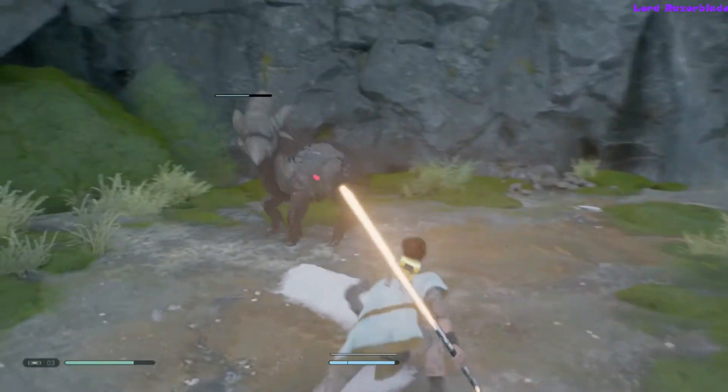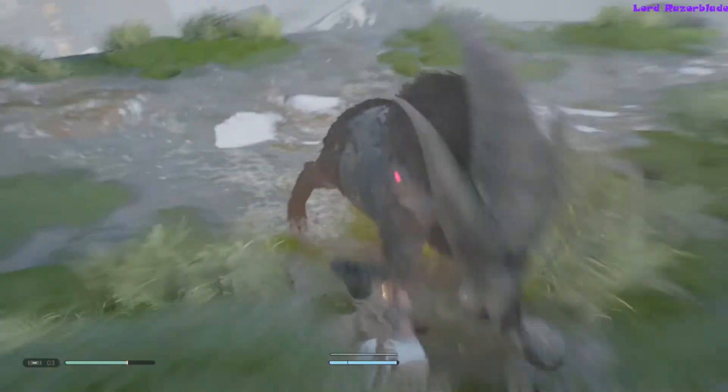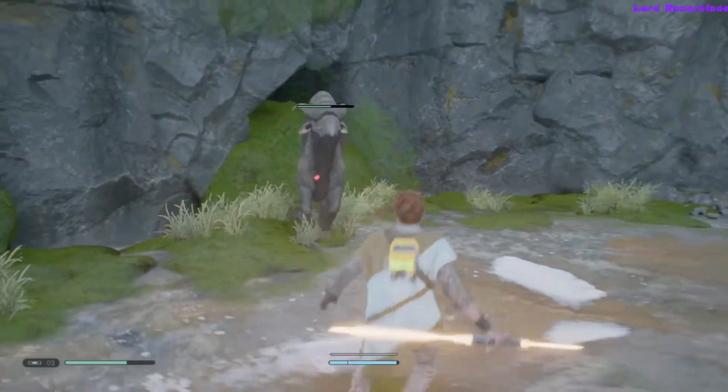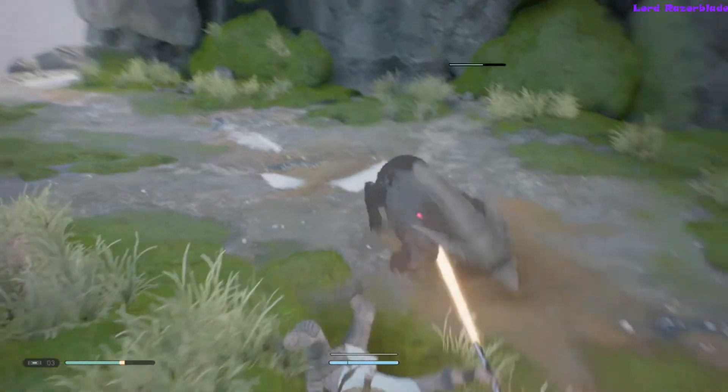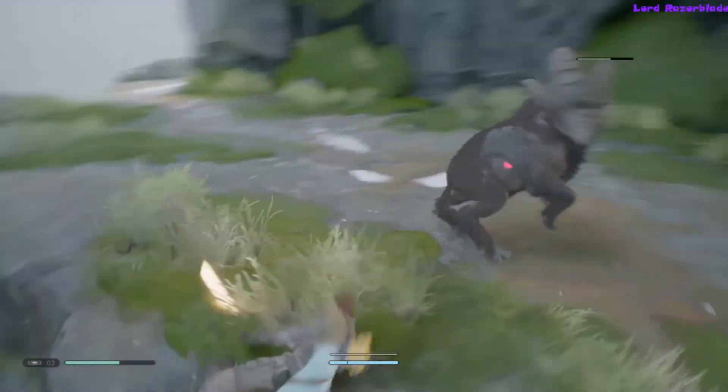Once you get to the spot, you'll see this animal that's got three giant horns on its head. What you're gonna want to do is get behind it in order for it to kick you. From the front, all it's gonna do is charge you, so you definitely need to get behind it — just keep rolling and try to get behind it.